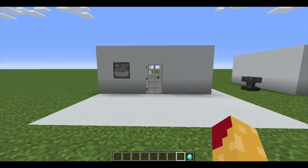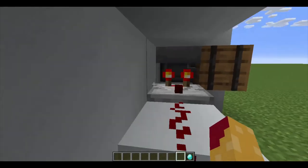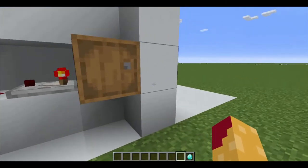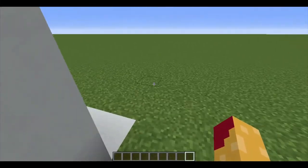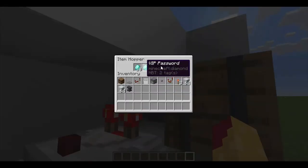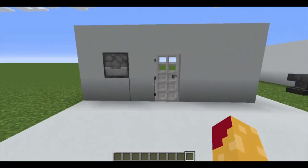Now I'm going to show you how to do the payment method for your security door. Instead of directing the hopper into the dropper, direct it into a storage container — here I used a barrel, but you can use a chest or any other type of storage system. Instead of a password, just put something like an item or the currency of your server.